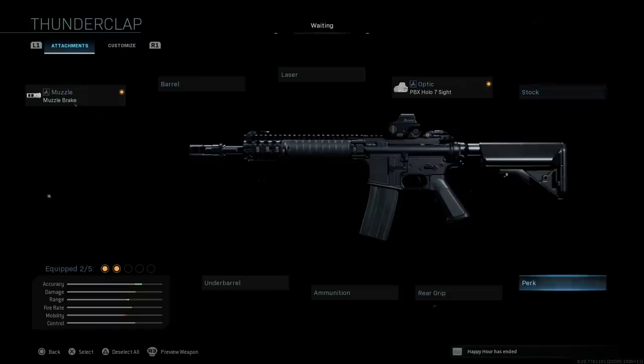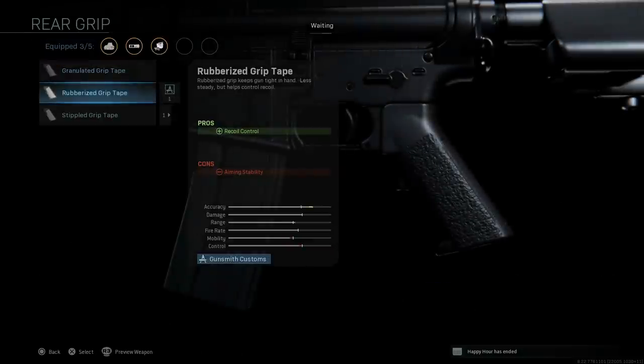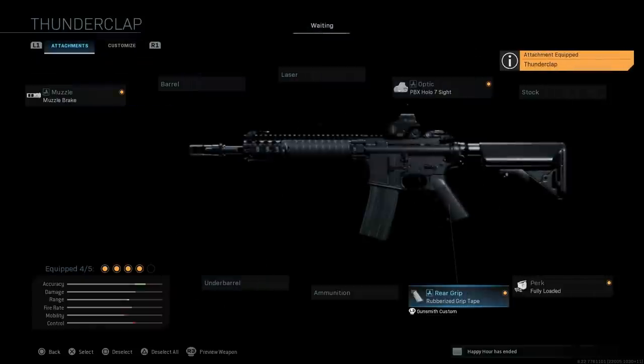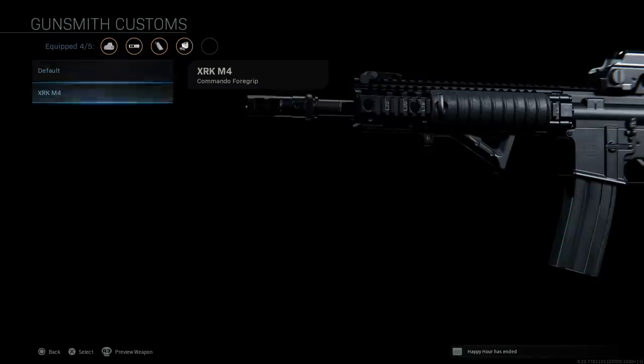We're going to skip the stock. The perk comes with Fully Loaded, so you'll have max starting ammo. For the grip, we're going with the rubberized grip tape - this helps with recoil control and vertical recoil, with the con being aiming stability. You can see the default versus the Thunderclap blueprint is just a darker grip tape. We'll leave ammunition at base, and since we already have all the attachments from the weapon, I'm adding the commando foregrip as a personal preference.